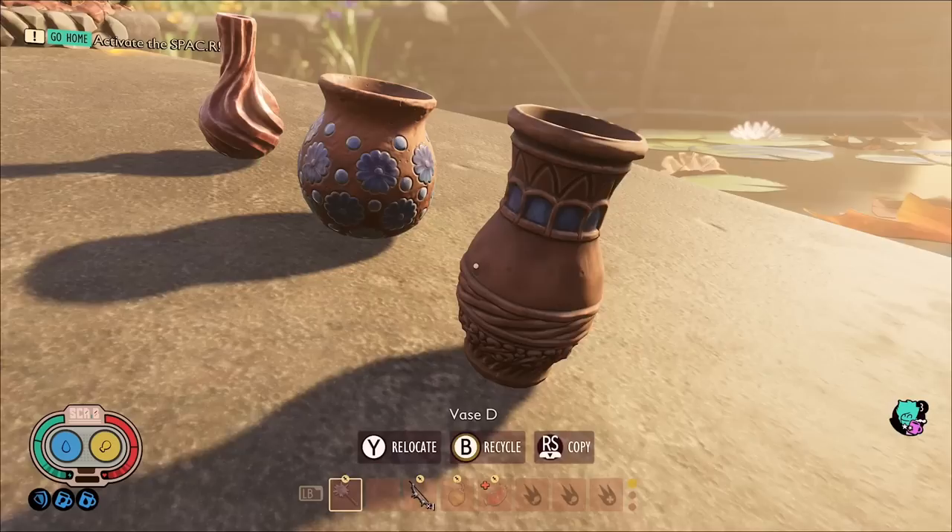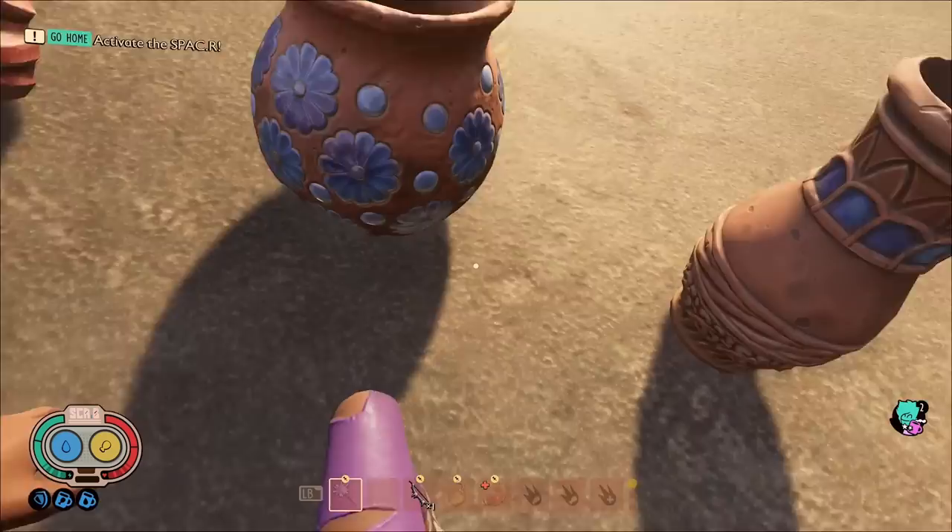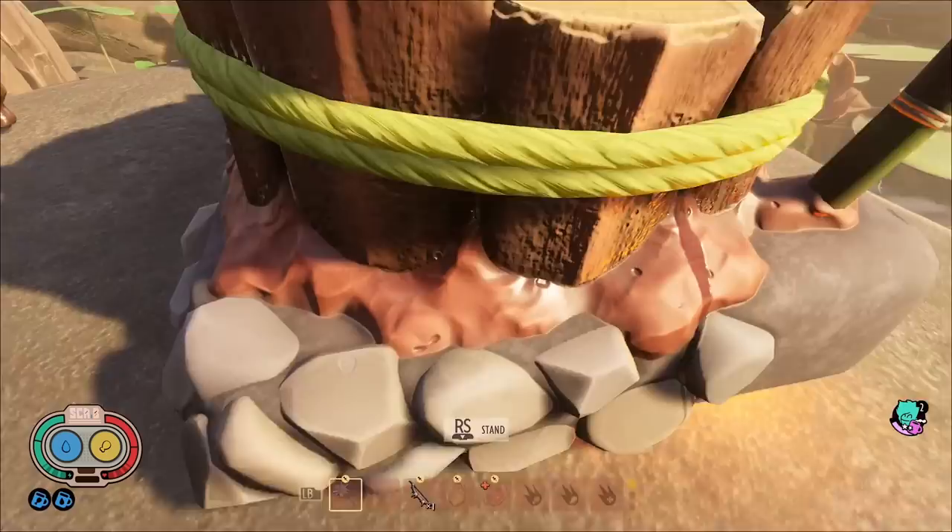We have some new vases with very nice unique patterns and coloring. Types D and E cost clay, while type F costs supreme whetstone — so it's a big flex if you have that one in your house because it's not cheap.